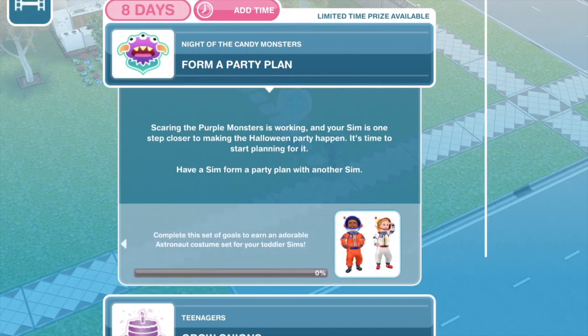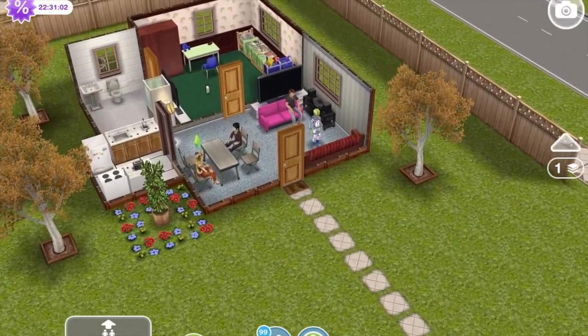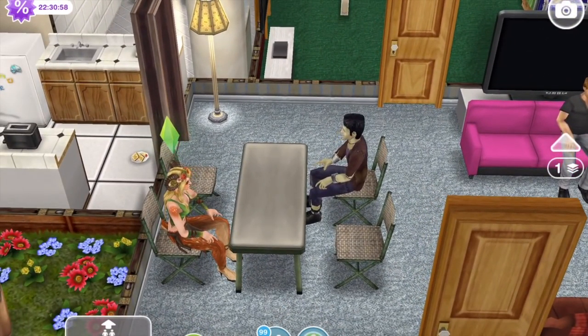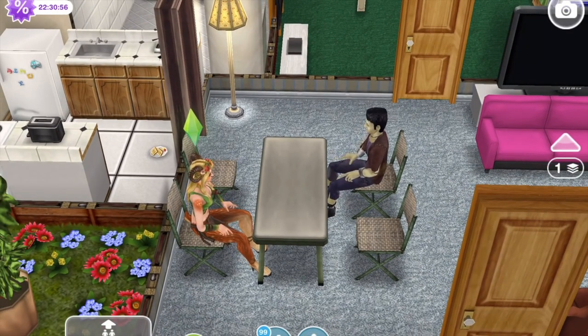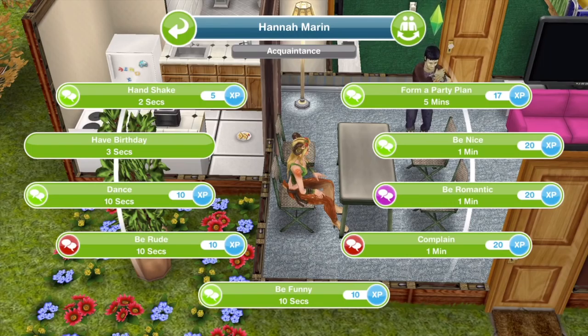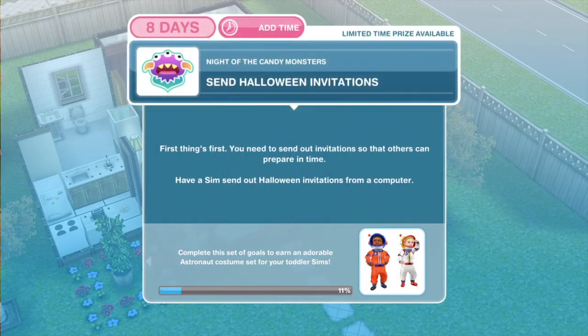The first thing we need to do is to form a party plan. Scaring the purple monsters is working and your sim is one step closer to making a Halloween party happen. It's time to start planning for it — have a sim form a party plan with another sim. With one sim selected, click on another sim. We'll use our adult sims dressed up in their Halloween party outfits from last time. Click on our other sim and form a party plan — top right — for five minutes. There we go, our sims have formed a party plan.